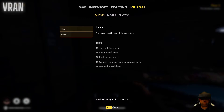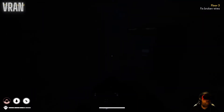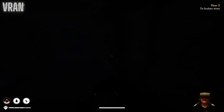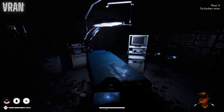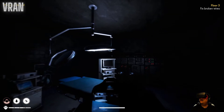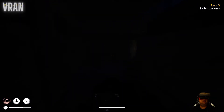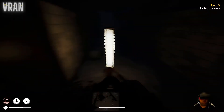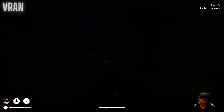What do we need to do? Floor three: fix broken wires, go to the second floor. There's nothing else to take here. The hell was that? Oh - he's gone. Where did he go? Oh shit.